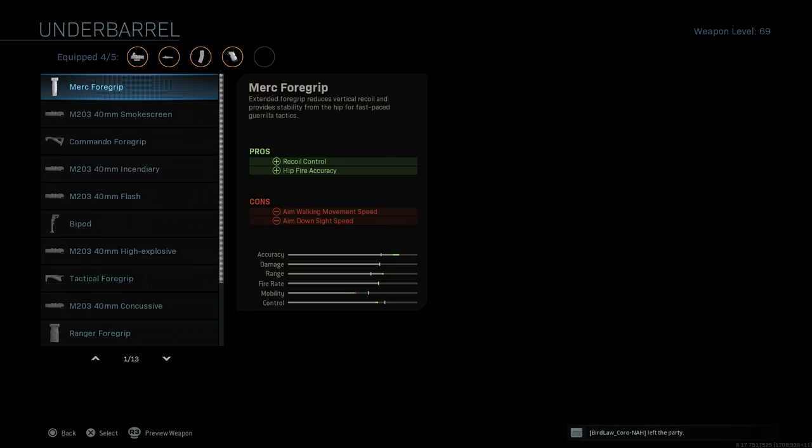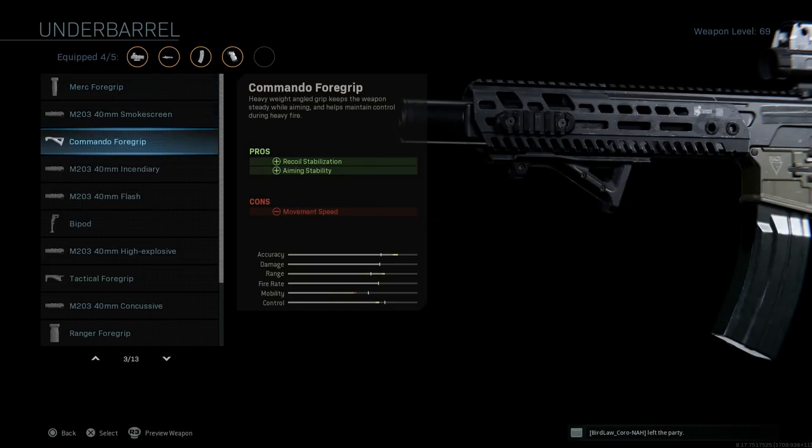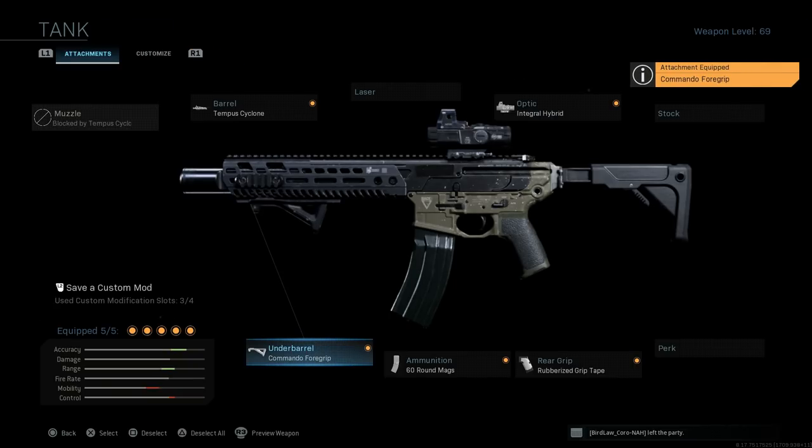For the underbarrel, I don't want any further reduction to ADS speed, so I'm running the Commando Foregrip. This assists with recoil stabilization and aiming stability, with the only con being movement speed.